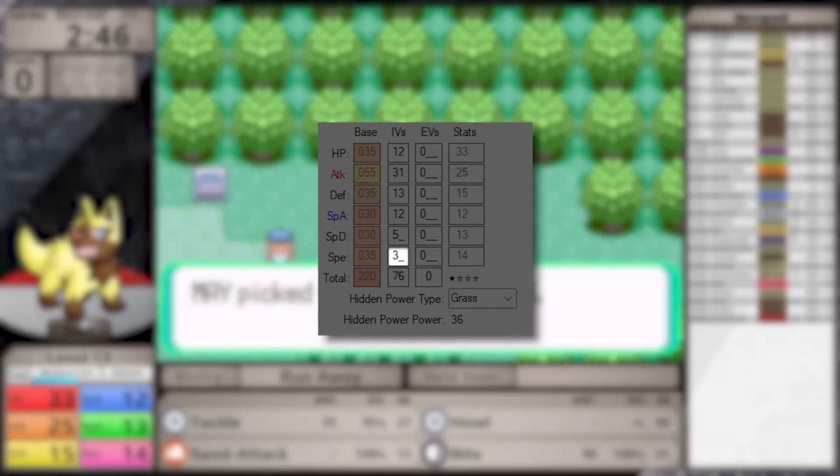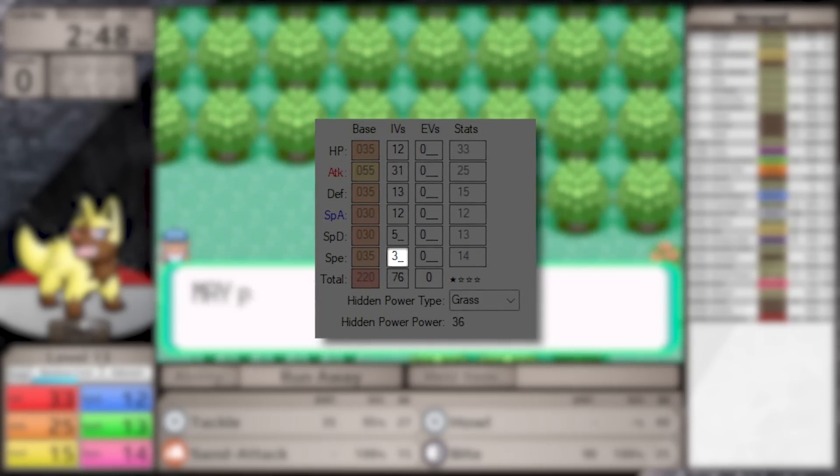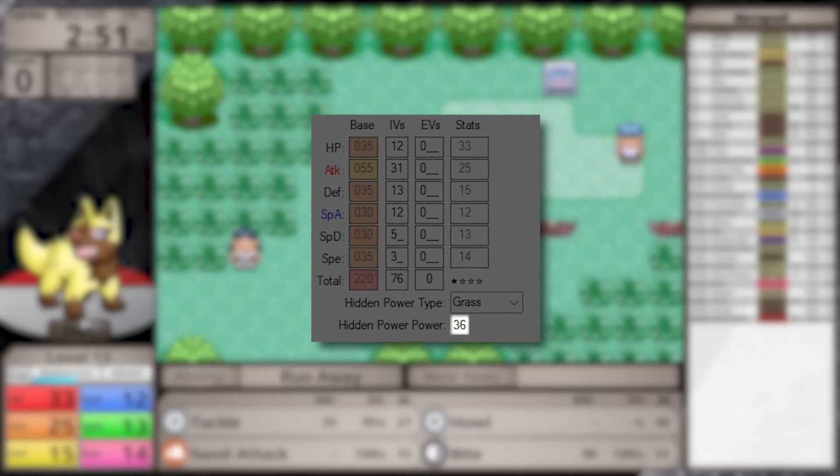In Generation 3, the Pokemon's hidden power type is also determined by IVs. This Poochyena has Hidden Power Grass, and it is base 36 power, so this move is not going to be useful at all.